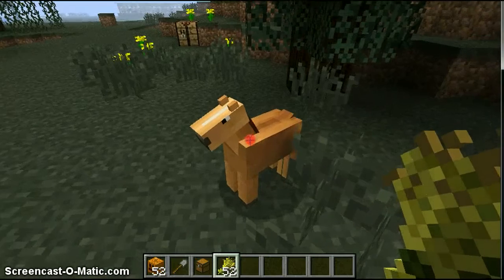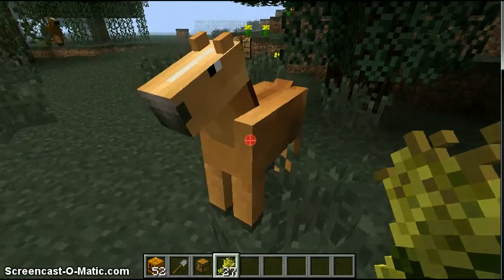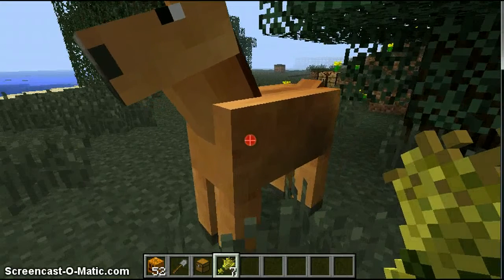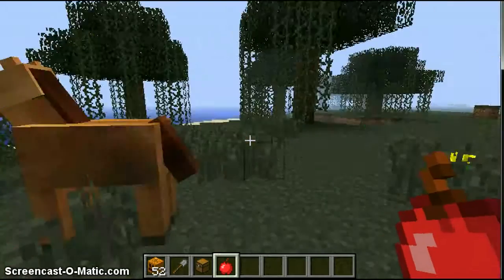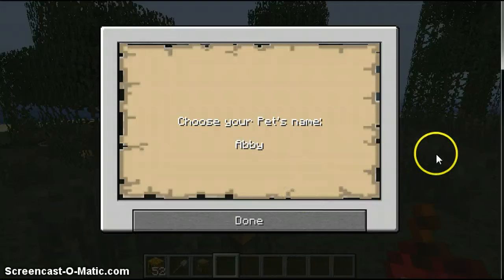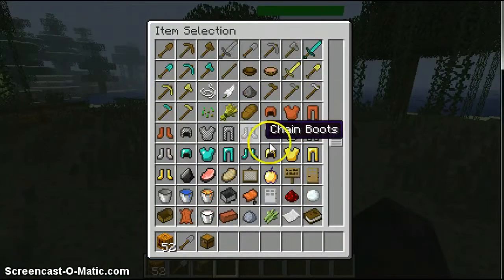You have to use wheat to make them grow, and then you want to give them one apple, which is enough to tame them. Give them an apple, and also you need a horse saddle, not a regular saddle.